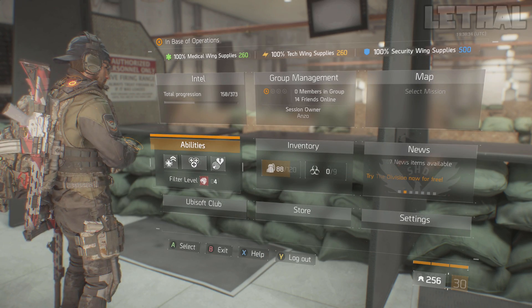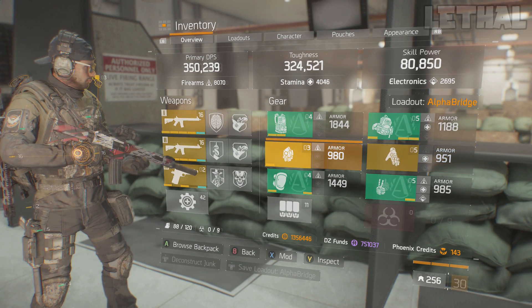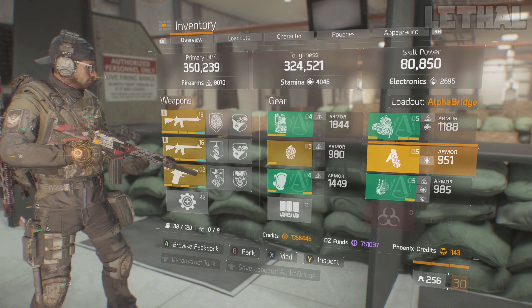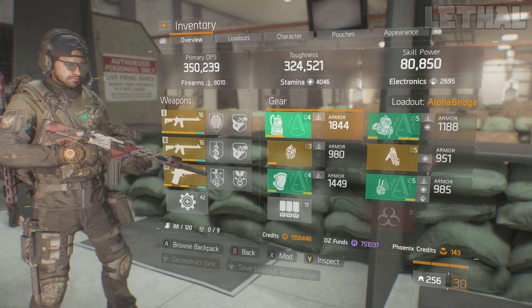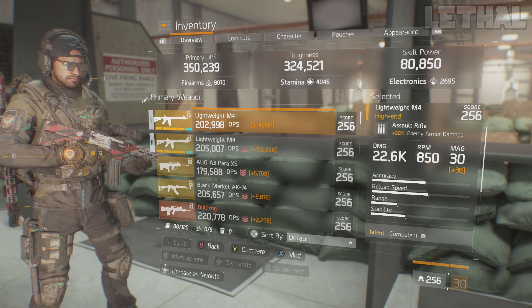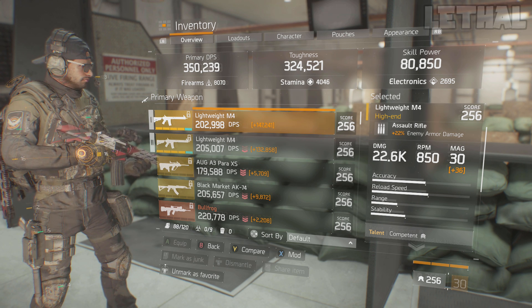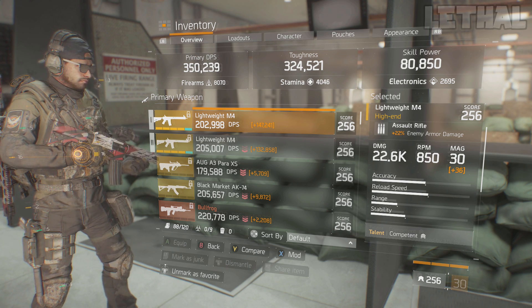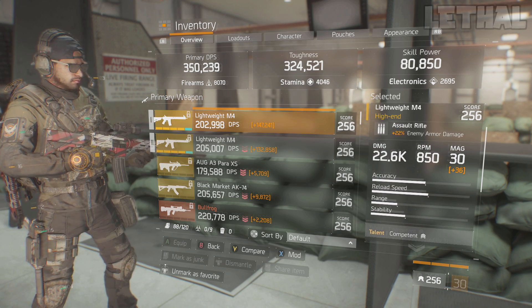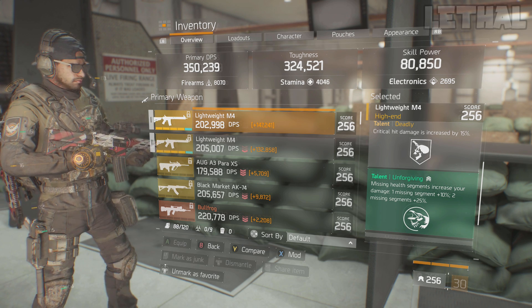Moving into the inventory for the actual build — what I'm rocking is four-piece Alpha Bridge and two pieces of High-End. I'm using the Alpha Bridge chest piece, backpack, holster, and knee pads, plus a Rehabilitated mask and Savage gloves as the other two pieces. For my primary weapon I have 22% enemy armor damage and 22.6k base damage, which gets normalized to about 23.5k in Last Stand. The talents on it are Competent, Responsive, Deadly, and Unforgiving — pretty much a god-roll lightweight M4. With four-piece Alpha Bridge I get that extra talent slot, which gave me Unforgiving.